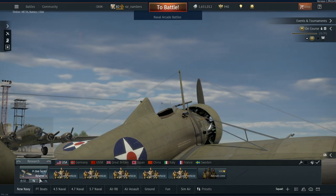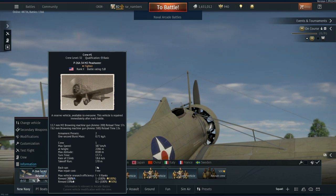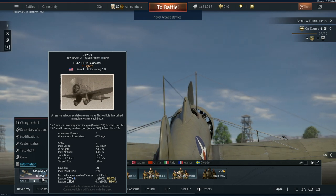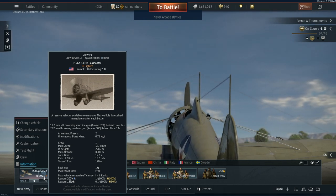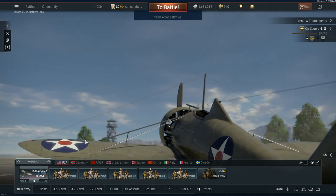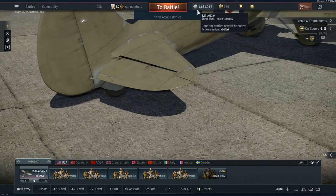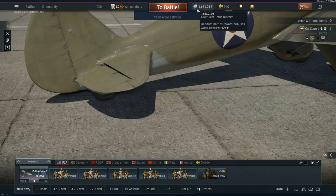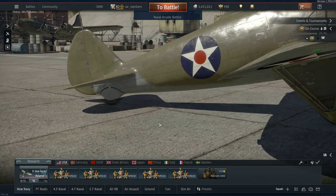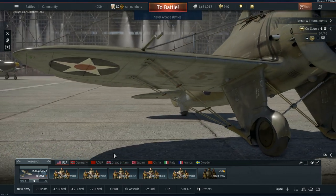If we were to start a battle right now, we would only have an airplane available. When you start, you'll have these reserve options - vehicles that cost nothing to repair, so every time you take them into battle they are free. If your vehicle gets destroyed, you respawn for free. As you move up in the ranks, things will start costing in-game currency, which you earn by winning matches and defeating other players. That'll be this silver lion total up here.